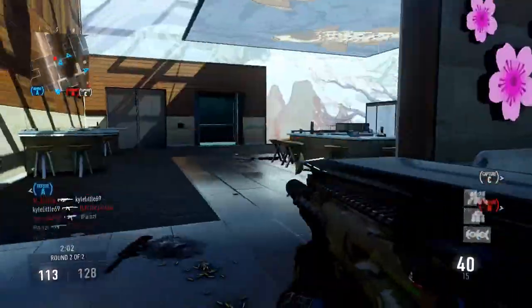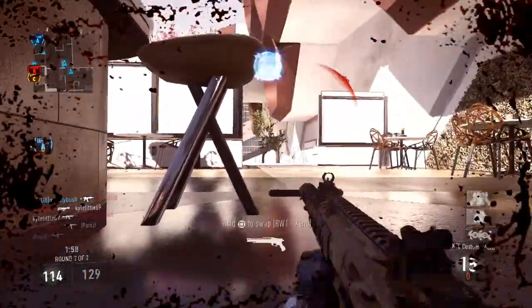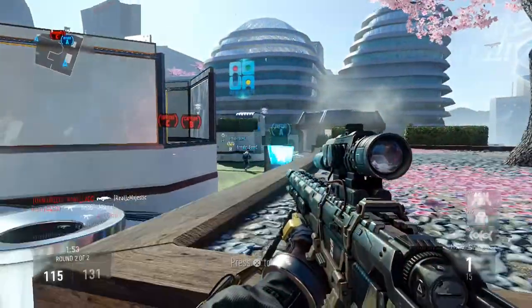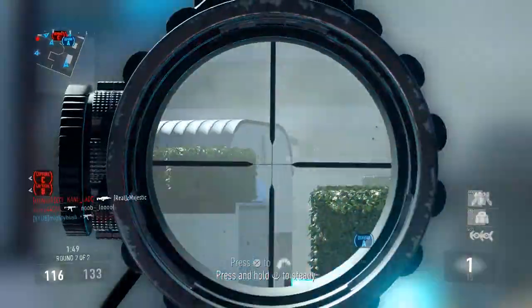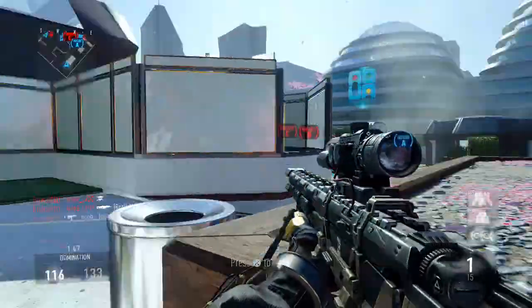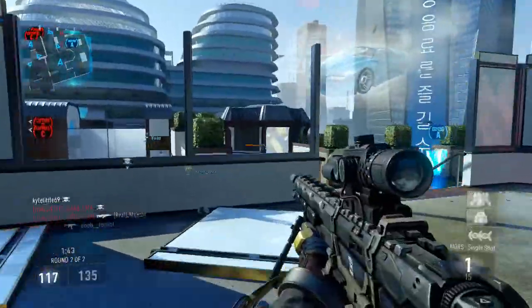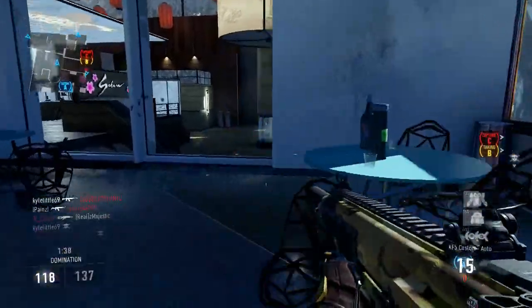The last one in the submachine gun class is the SN6. This gun is a bit like the UMP from Call of Duty but a bit different. You either like this gun or not — I kind of like it. It's kind of on par with the MP11, which is another good gun in the submachine gun class. These are guns that you have to try out yourself to see if you like them and get a feel for them.